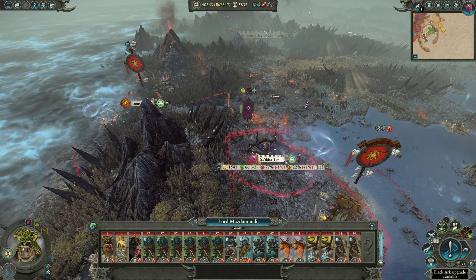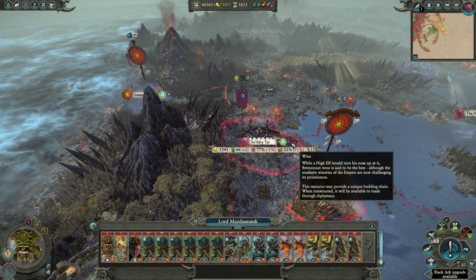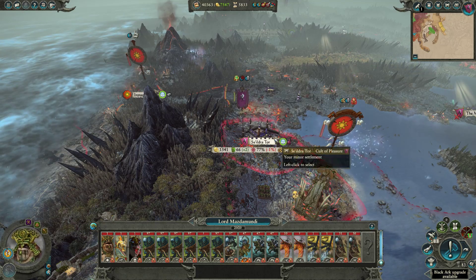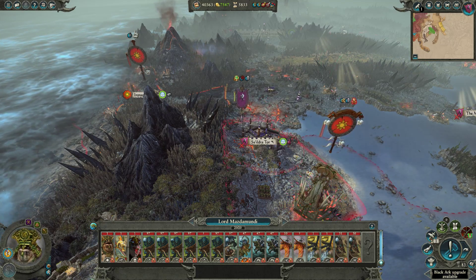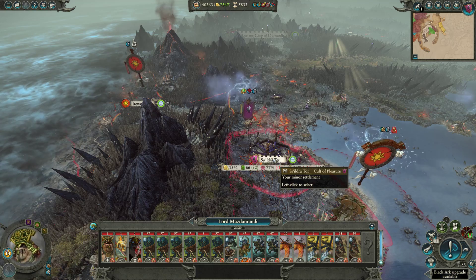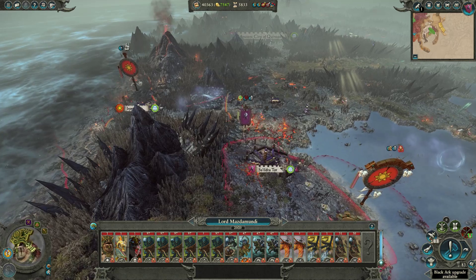The Zone of Control that is closest to the enemy is the one that they have to deal with. They can, of course, attack the main thing that's causing the Zone of Control - in the case of Mazda Mundi here, that's Sildratour. So he can attack Sildratour, he can besiege it, or he can launch the attack on it. But he can also attack anything that is within the Zone of Control of Sildratour.